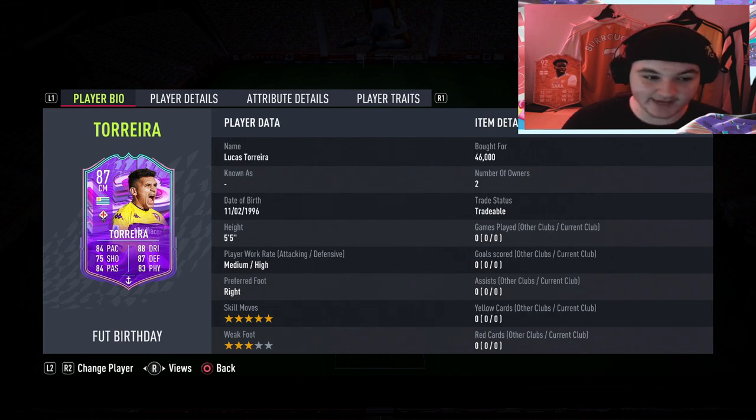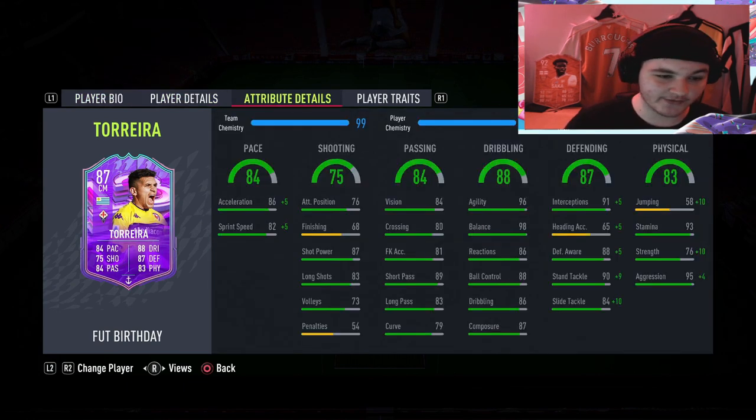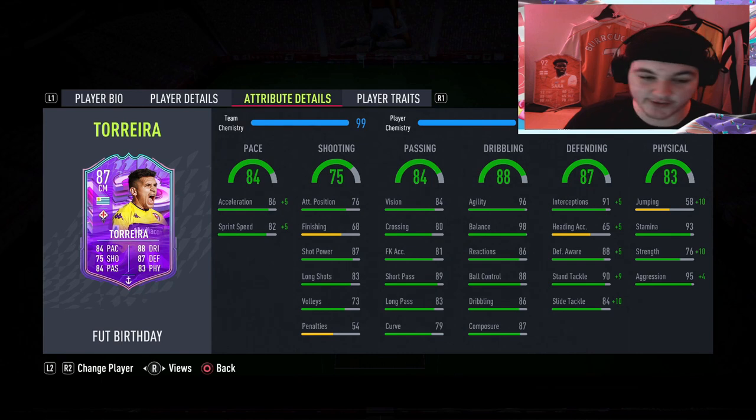Today we're going to be looking at a card that is 5'5", so he's a smaller card. Medium-high work rates, which is telling me to play him defensively. He's got the 5-star skill moves with a 3-star weak foot. 84 pace isn't bad — we did go for the anchor, so he does go to 89 pace. His dribbling is phenomenal: 96 agility, 98 balance. At 5'5", this man is going to feel incredible on the ball.